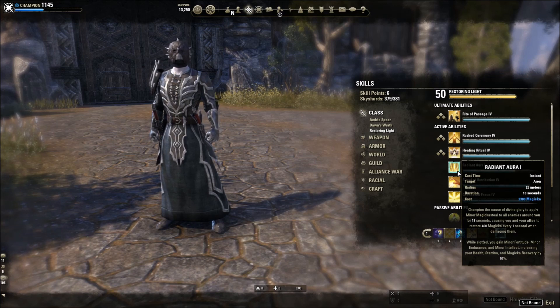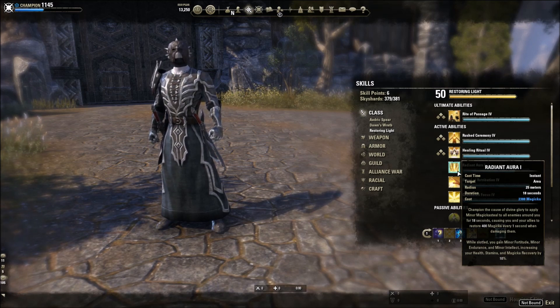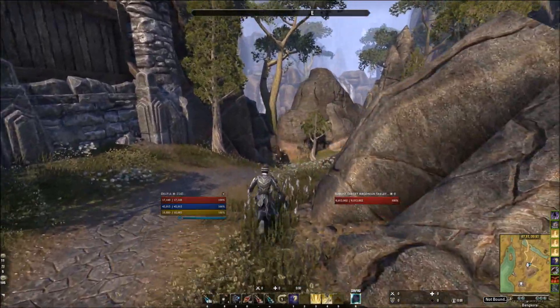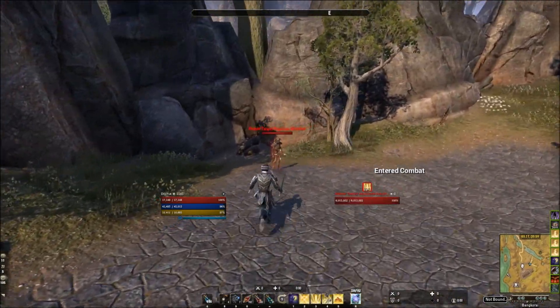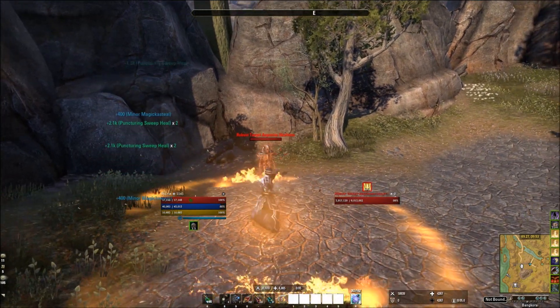The sustain is so much better with Radiant Aura. It gives you Magicka back every one second when damaging enemies — and damaging them doesn't mean elemental effects. Previously, if you were using dual wield as a Templar your sustain would take a big hit because Elemental Drain required elemental attacks like a fire or lightning staff. Now, when you're weaving attacks with dual wield you're getting about the same amount of Magicka back. The debuff has a huge AoE radius, and Puncturing Sweeps is 1.1 seconds, so you need to be disciplined in your rotation with light attack weaving between skills.